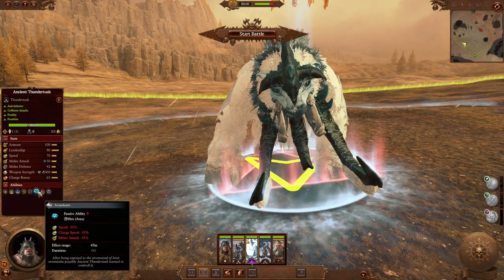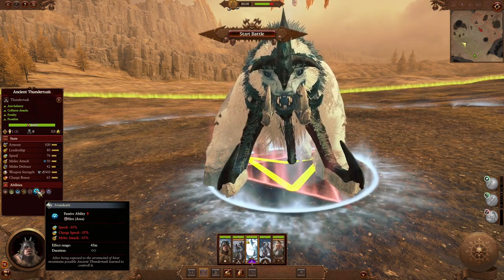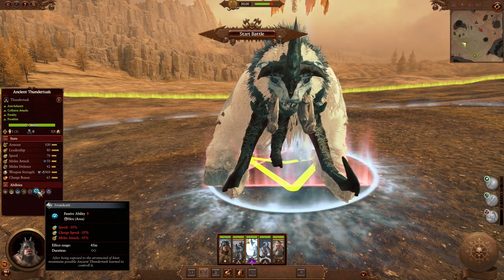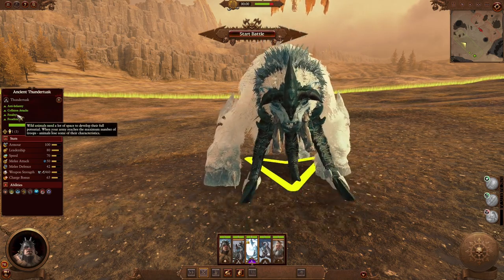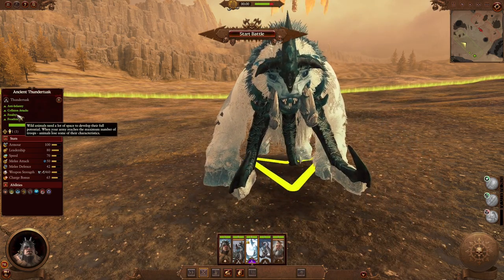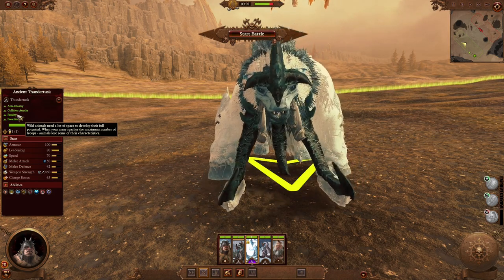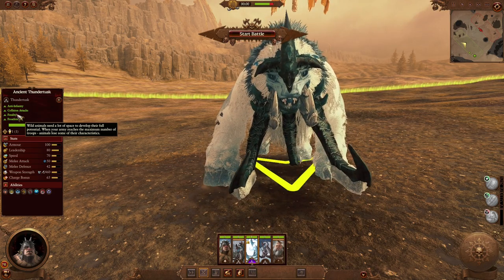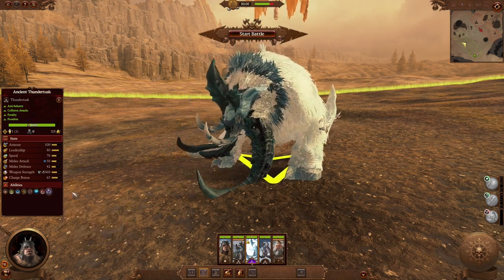Like for example the Ancient Fondatusk, which is an even bigger beastie, and this is a Regiment of Renown. You can see it's got frostbite 2, which reduces speed and charge speed but also melee attack — it's absolutely powerful. You will only have access to this once you level up a character to rank 25, so you wouldn't really be able to get it early on into your campaign.